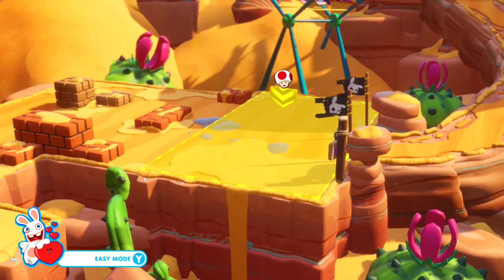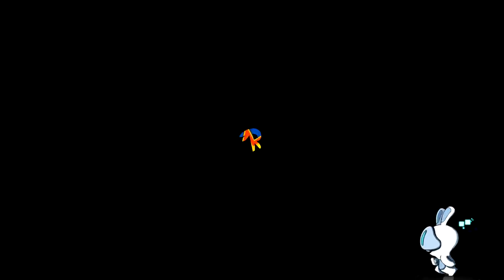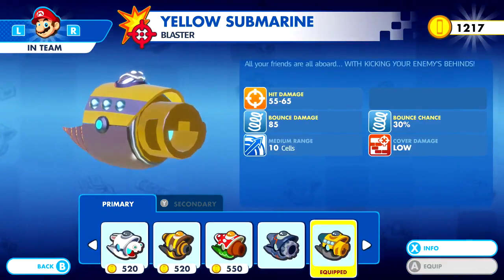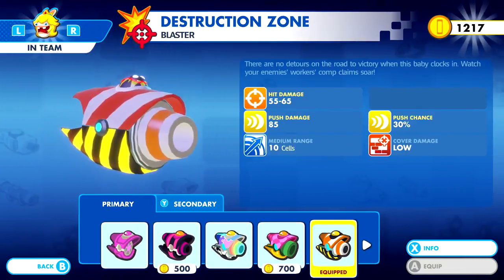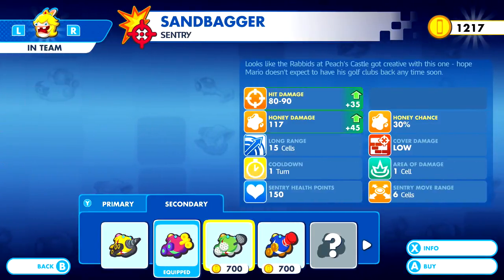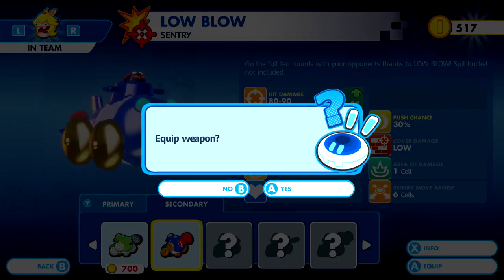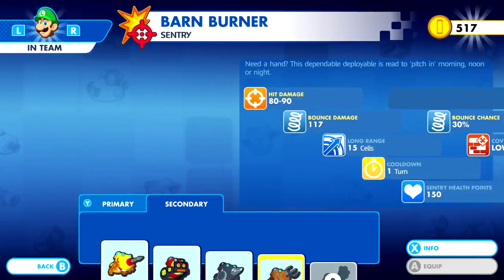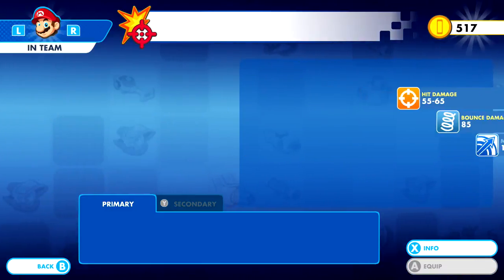We need to take these guys out in as many turns as possible. Is there a healer? We gotta do this because we now have enough to get her. Secondary? Secondary. 35 damage, a lot of push damage. Holy crap. Yeah, that's what we want. We're gonna do that and equip it. It increased the push chance too, didn't it? I don't know, I don't think so.